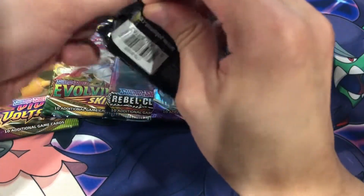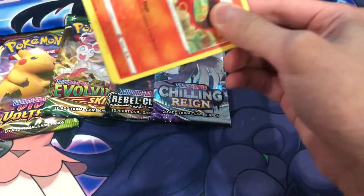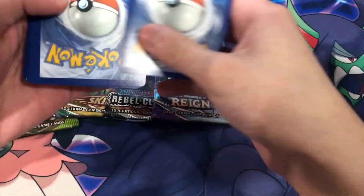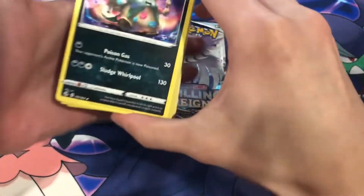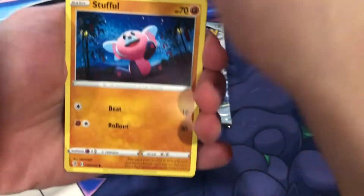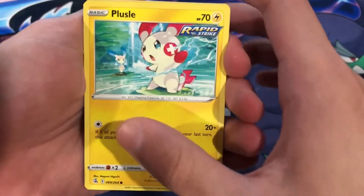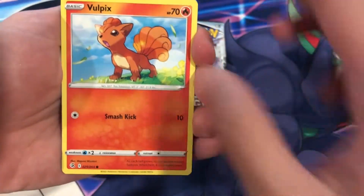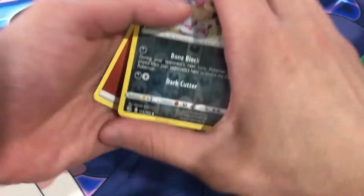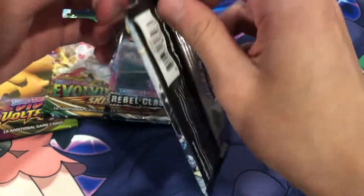Second time's the charm. Come on, give it to us, Fusion Strike. Eldegoss, Scolipede, Stufful, Sandygast, Plusle, Vulpix, Malamar, Vivillon. Nothing too good from Fusion Strike, but we do want the big hit from Evolving Skies, guys.